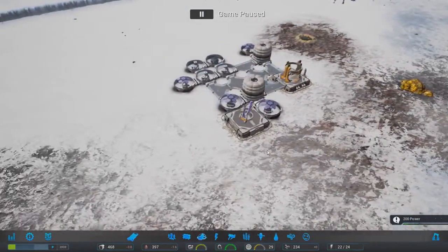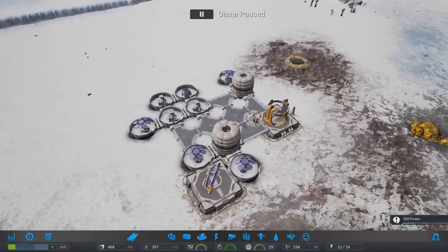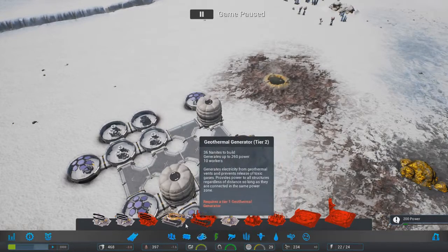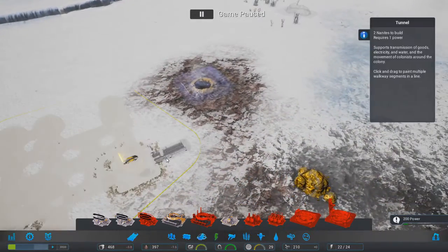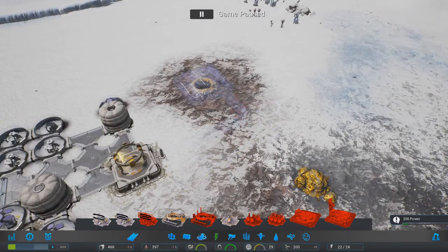The camera works with WASD, which is a nice addition by default, and Q and E rotate the camera. Let's go into power - I absolutely do not mind building a bit of geothermal action. If I can pronounce it.